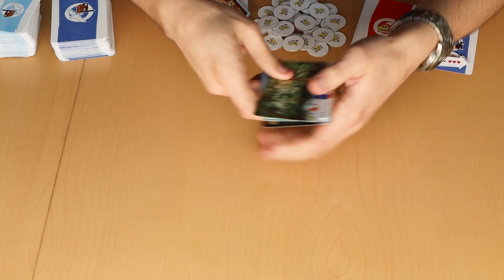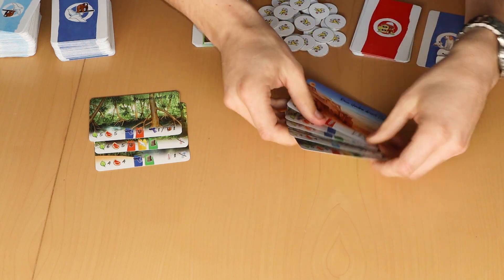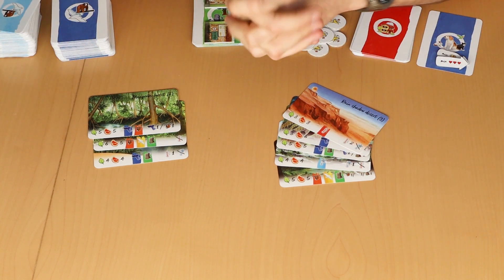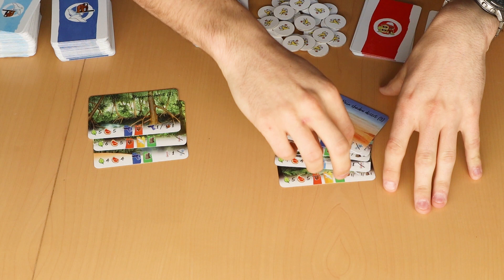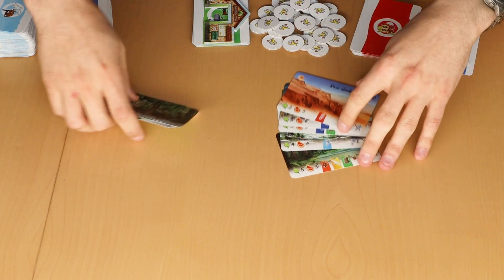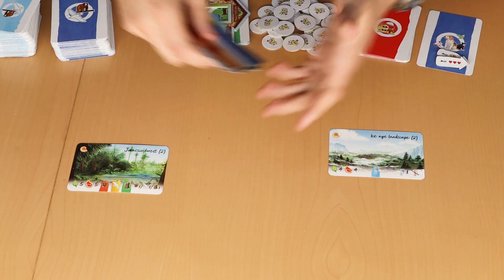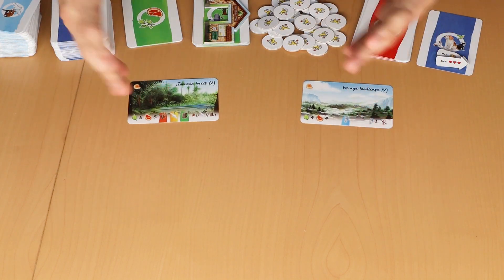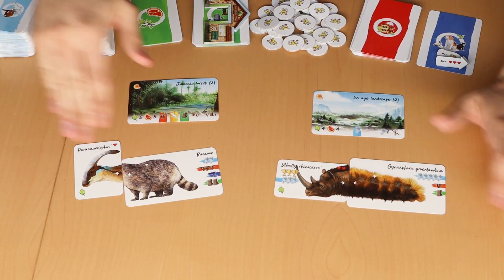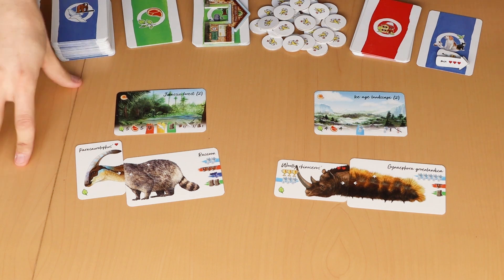We also have new biome cards: three new existing biomes and five new prehistoric biomes. These biomes increase the variety of different biomes, have new adaptation combinations, and really enrich the whole game. We have here the Ice Age Landscape and the Jurassic Forest, and I welcome my two new friends — woolly rhinoceros and para raccoon.